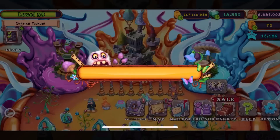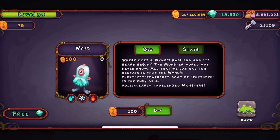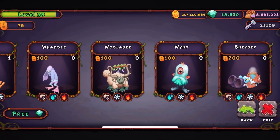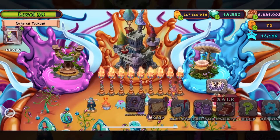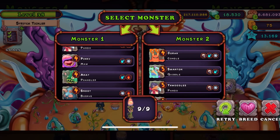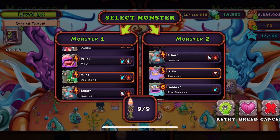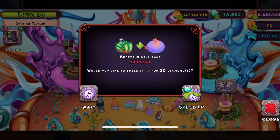Then we can actually start breeding. Make sure your torches are lit. If you haven't added me, be sure to add me. The elements you need are air, fire, and water. This one is fire and water, so we need air — so there's air — and just breed them together.